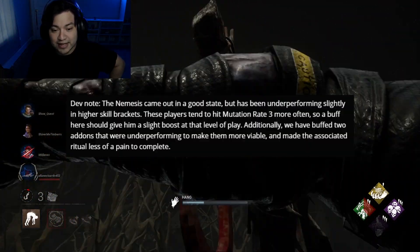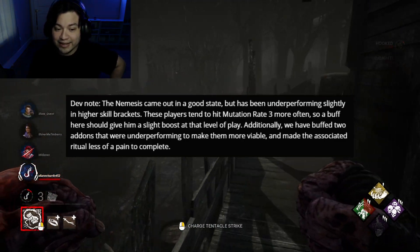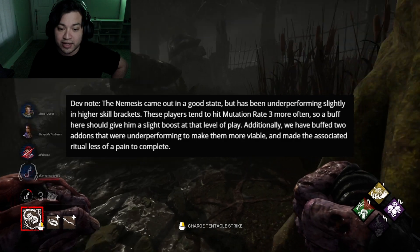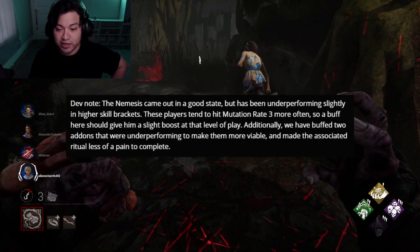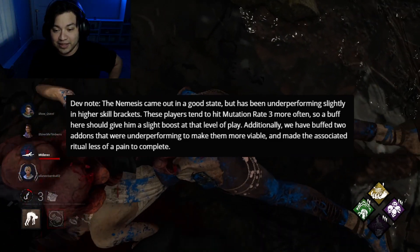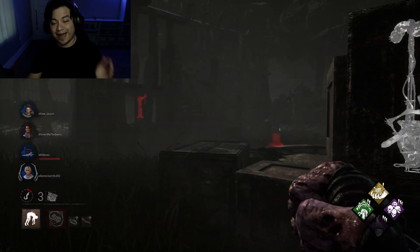They also included a developer note that says: 'The Nemesis came out in a good state but has been underperforming slightly in higher skill brackets. These players tend to hit mutation rate three more often, so a buff here should give them a slight boost at that level of play. Additionally, we have buffed two add-ons that were underperforming to make them more viable and made the associated ritual less of a pain to complete.'